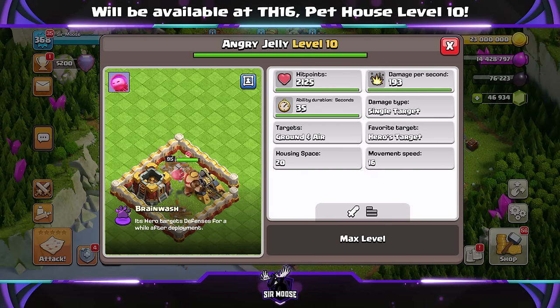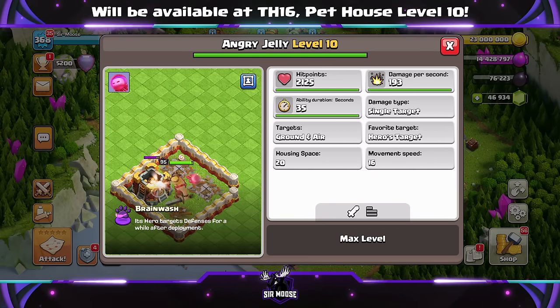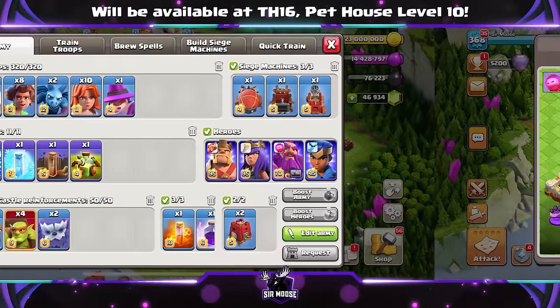Today we're going to be using it with the Grand Warden for a Warden Walk, Jelly Walk attack strategy. So let's check out the army we're going to be using.